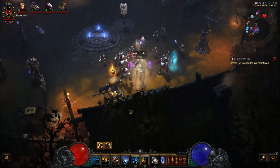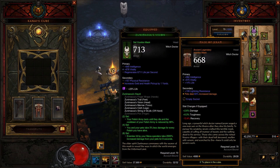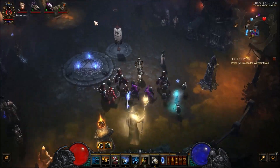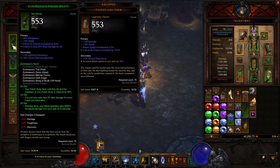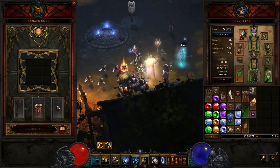In the cube, we have a Furnace and we have a Mask of Jeram — our pets deal 100% increased damage. Depending on which item you have, if you have a really good Mask of Jeram but you don't have a good Tasker and Theo, you can cube the Mask of Jeram instead and wear it, and then put on the Zunimasa's Finger Wraps instead. So it really depends on which item is best — it determines which one you cube.